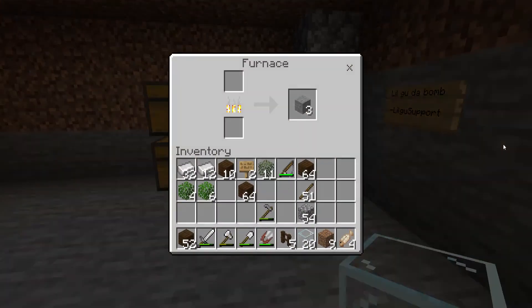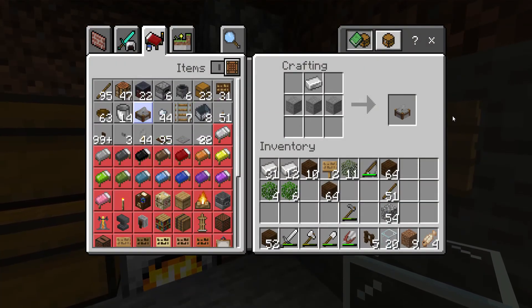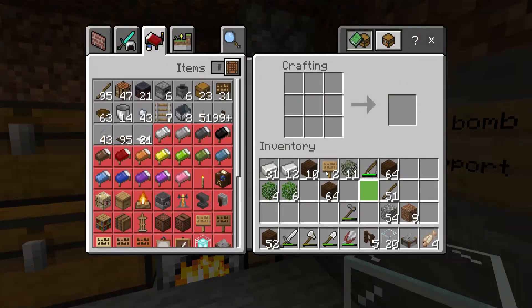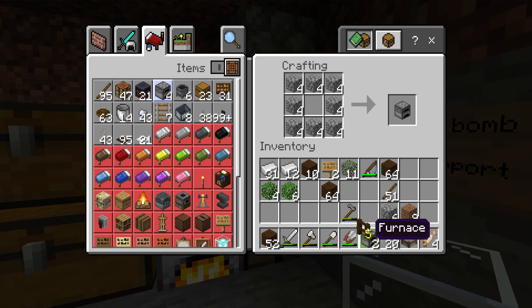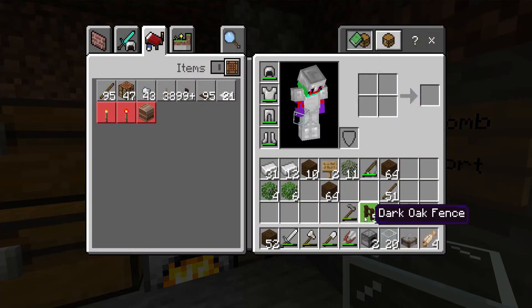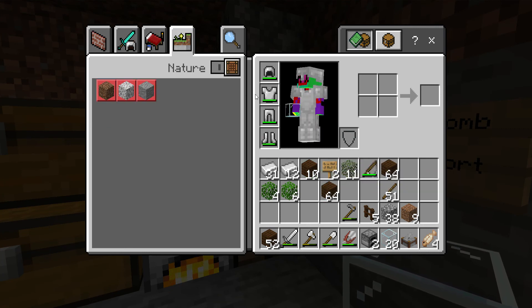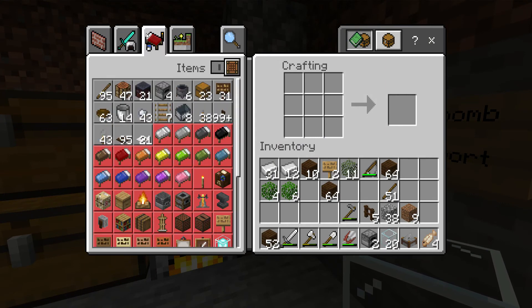We got the materials for the stonecutter. I'm gonna go place that in our house, and also I'm going to make a chest so we can make two hoppers for an auto smelter.